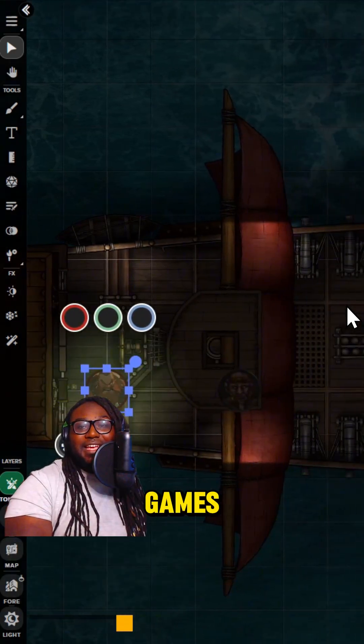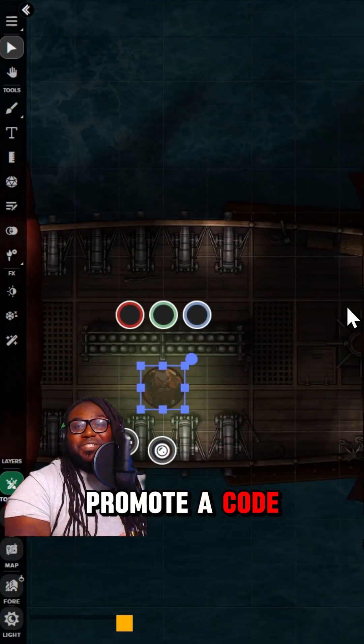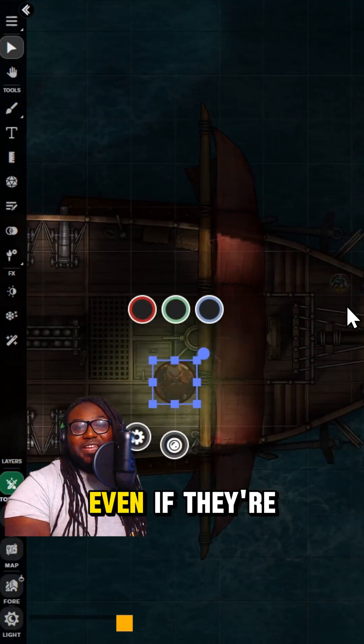These tools are available in JumpGate games created by Plus or Pro subscribers, and they're shareable too, so you can promote a co-GM and let them use the tools even if they're on a free account.